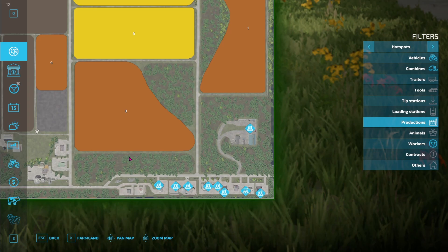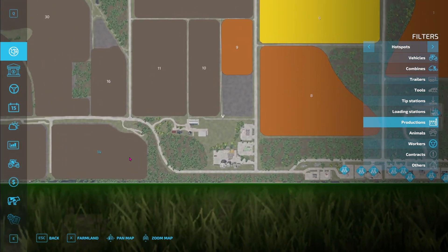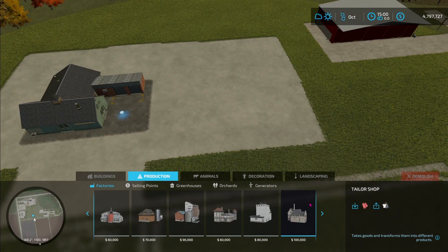Not every map is set up to work cotton. This particular map does not have a production facility for cotton. Cotton production requires a factory known as a spinnery that can turn the cotton into fabric. There is also a tailor shop that can turn the fabric into clothes. Each time you move the cotton product through the production chain it increases in value. There are production costs associated with that, but in general the more you can process it, the higher the profit margin. If the map you're on does not have the production facilities, you just need to find a place to build some. The first factory we need is the spinnery; the second is the tailor shop.